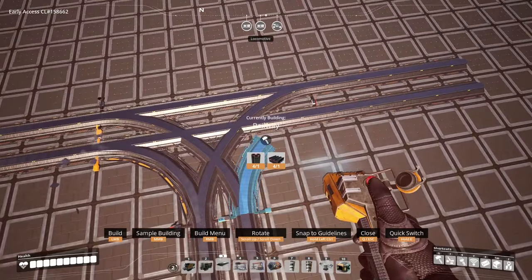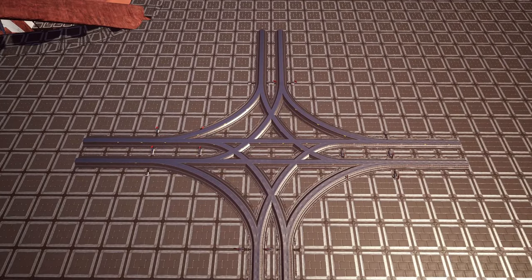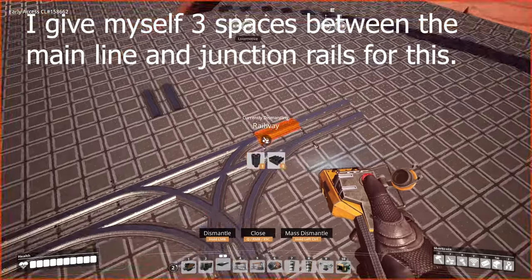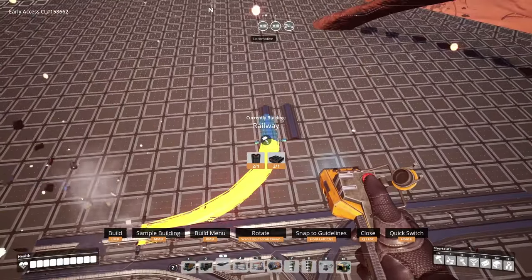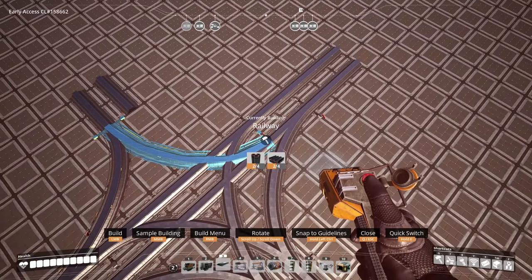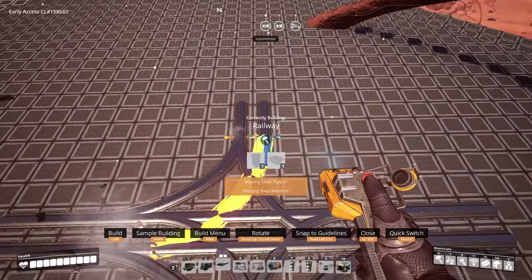Once done you should have a setup like this. If you want, you can place two T-junctions together. Follow the same process as the T-junction but add another two or three foundation long strips of rail extending outward. You'll need the extra space — in this example I use a three-length of rail, followed by a two-length, then a further three-foundation length. This is because the maximum splits on a rail junction can be two, so we need to create a stagger for the junction.